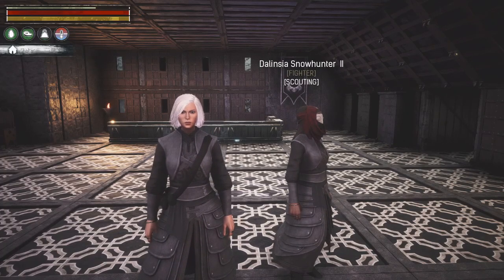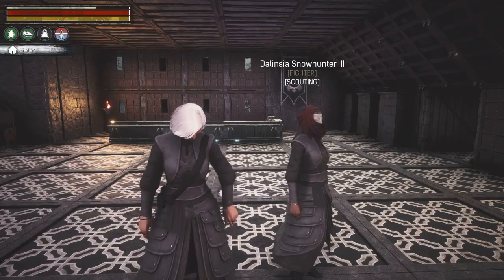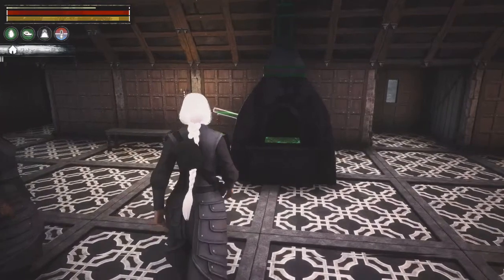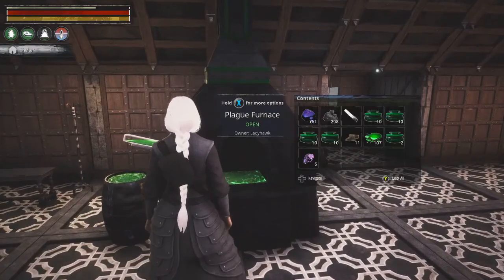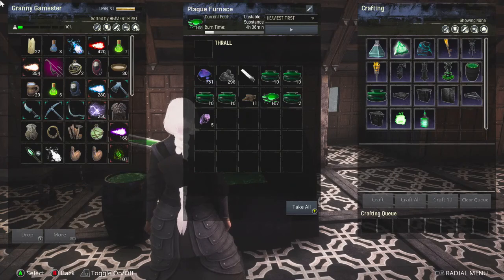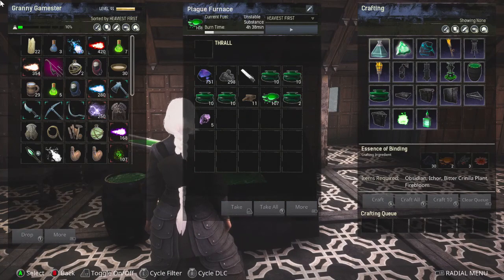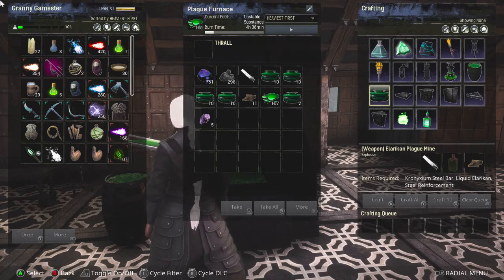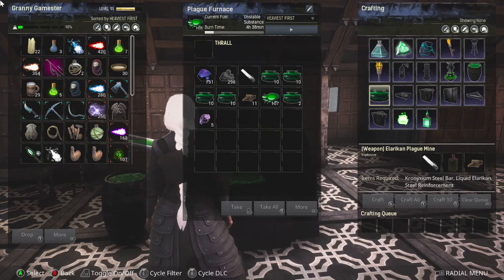Hello everyone, it's Greeny Gamester back with Age of Calamitous, and I have been busy this morning making plague mines at the plague furnace. These bad boys are a lot of work. It takes a chronixium steel bar, liquid L-Larkin, and steel reinforcement to make one.